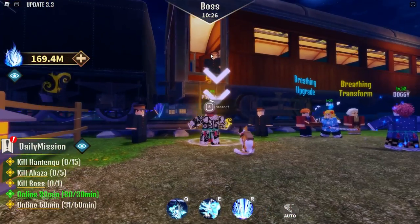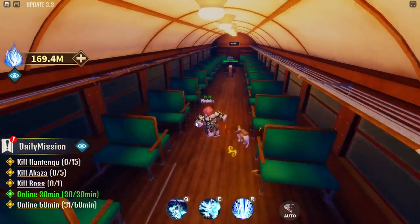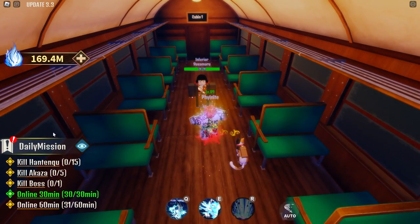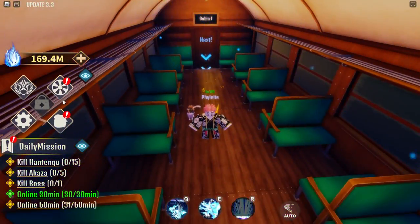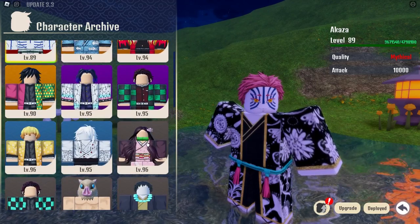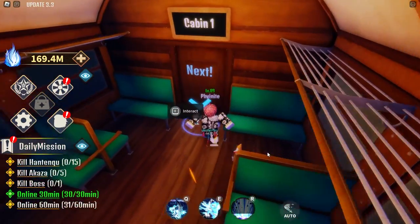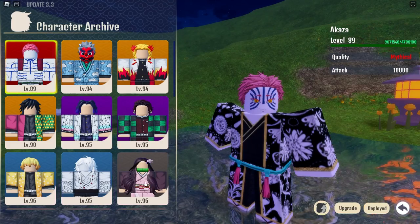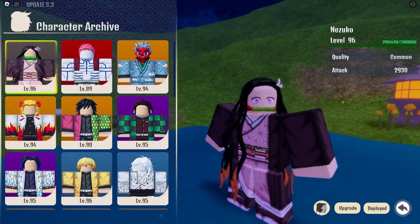The best thing is that the Mugen Train has reset, which is extremely convenient so we can try it out. I'm probably going to use another character — let me check. I might even use Nezuko; I've barely used her and she's actually a pretty decent character. Oh, she's dispatched so we need to go redispatch — one minute. Alright, we are back and now we can definitely use her.